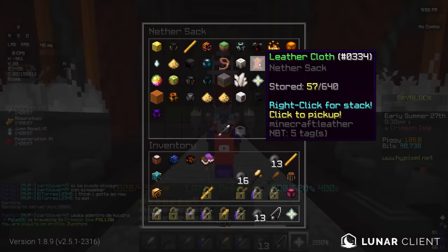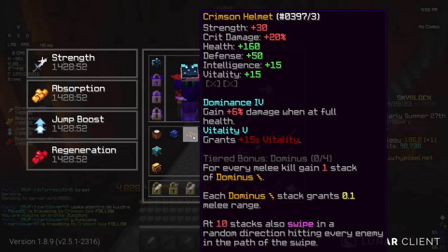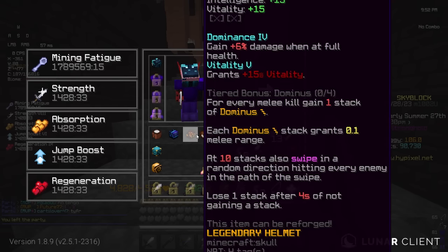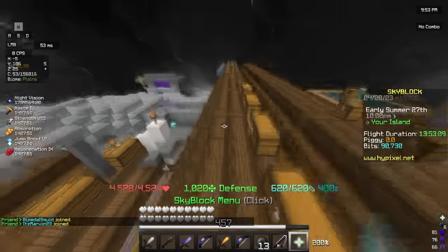Not only did I just finish getting all the Kudra teeth I need, but I also just dropped exactly what I need — a Dominance Vitality Crimson Helmet. There's actually no way that just happened. Bro, what are the odds of that happening? Well yeah, I guess I got everything I need now.